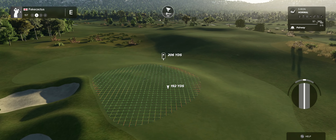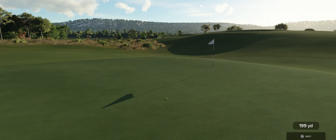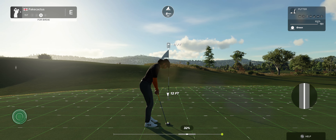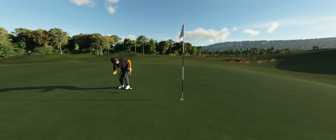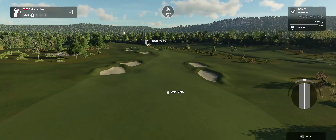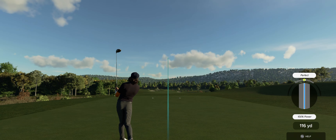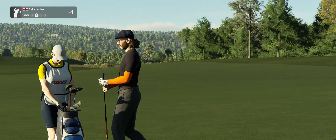Hello and welcome to PGA Tour 2K23. My name is John and I'm your golf friend for the day. Today we are starting off with a par 4 first hole. Let's pop that drive into the fairway — this one's around 205 yards away on the approach. This putt is about 11 feet. Good news, you're already under par today.